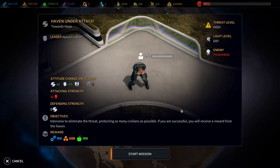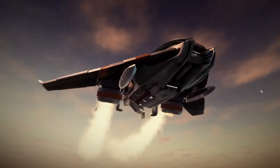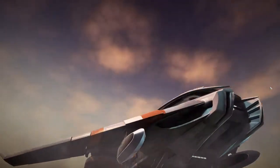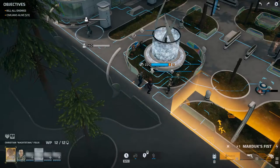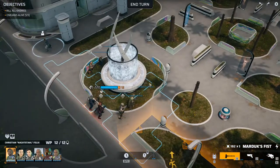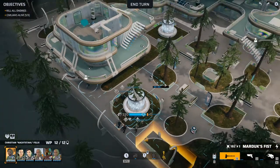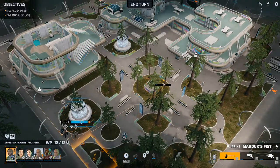Welcome back to Phoenix Point. We're heading in to defend a Synedrion haven. The threat level is high, it's daylight, and the enemy is Pandoran. Nice rewards. Let's start the mission and deploy the squad. We want to take out this Pandoran threat, save the haven, and get some goodwill from Synedrion — hopefully taking us up to 24 so we can get the mission to reach 25 and get all their havens.